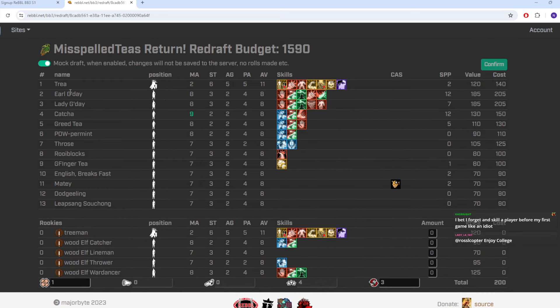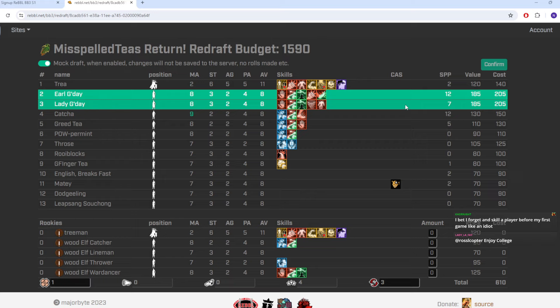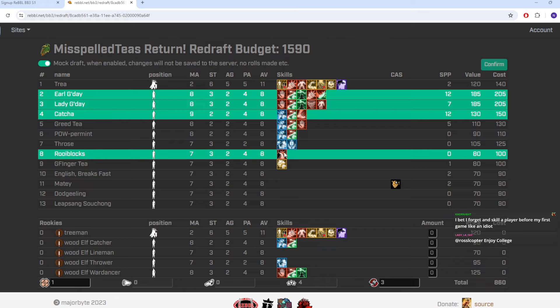For that reason, who do we want to redraft? We definitely want to redraft Earl G'day and Lady G'day — our two board answers. We have a Mighty Blow Tackle and a Juggernaut Frenzy — those are the core of the team, so we definitely want to keep those. We're also definitely going to redraft our movement-9 catcher called Catcher, because we're building them towards being a one-turner — and we can make it even better.